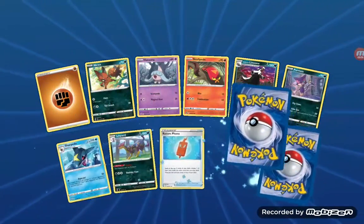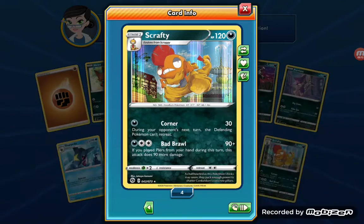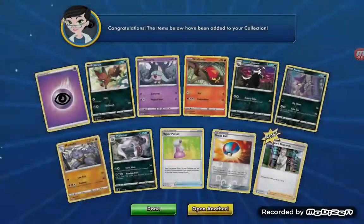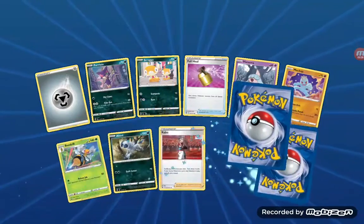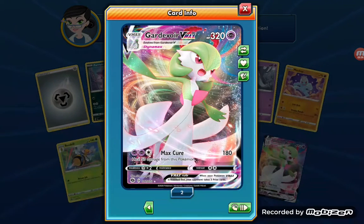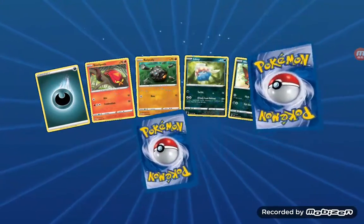Pretty good luck from the packs so far. Hatenna and Scorbunny - I get so many Scorbunnys, I'm gonna get a lot more too. Professor's Research - a way to dump cards out; you get new cards but you have to get rid of the ones you have. Oh, another Gardevoir V Max! Today's going really good. Gardevoir V Max is a god in battle - she heals 50 damage and does 180 for three energies. That's pretty hard to beat.